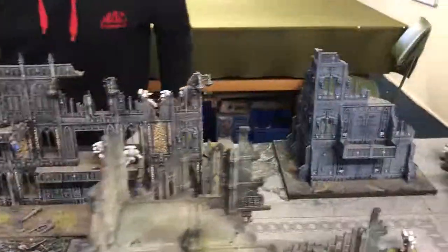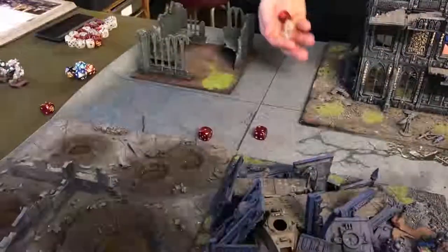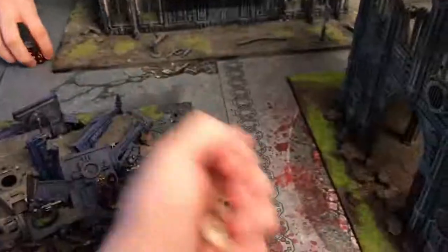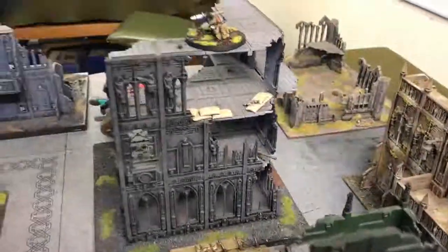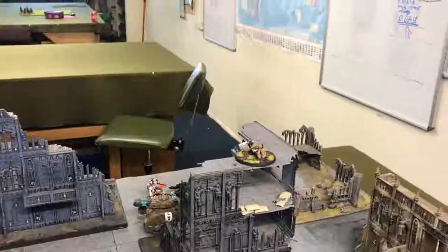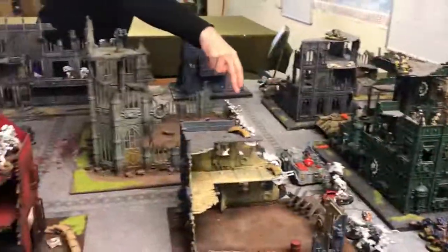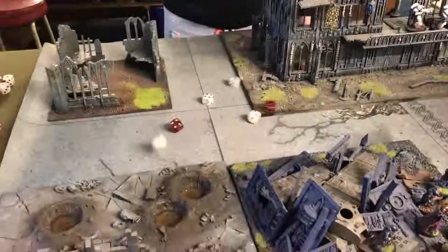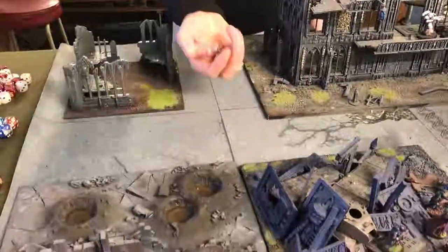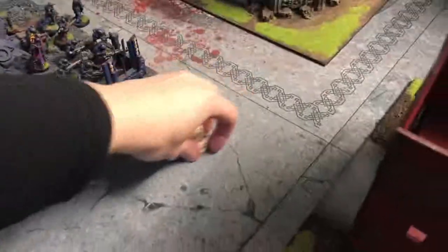These five Intercessors fire — two shots still, needing threes, two wounds, minus one plus two so needing fours. Another Tarantula platform gone — down to one. My chances of annihilating these Leviathans are getting slimmer. The three here fire into the far one — they're in rapid fire, minus one to hit, needing fours. Not bad rolling. Plus one — two fail on saves, the heavy weapon team goes down.